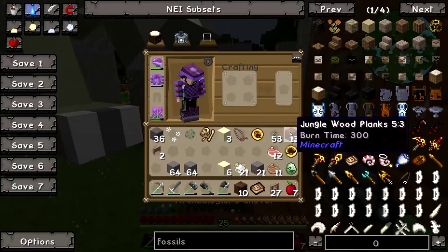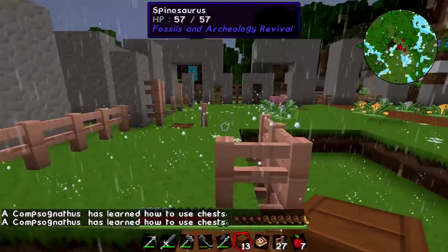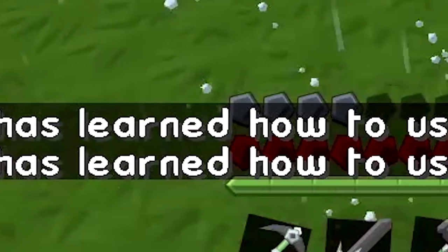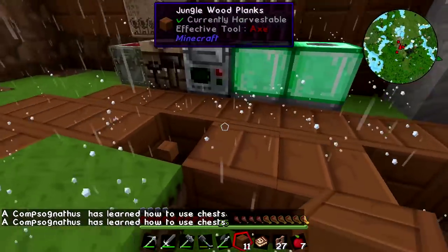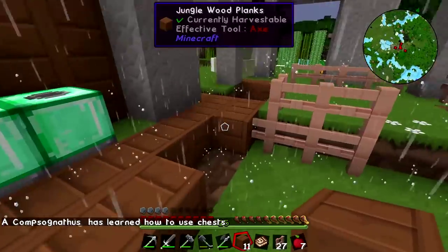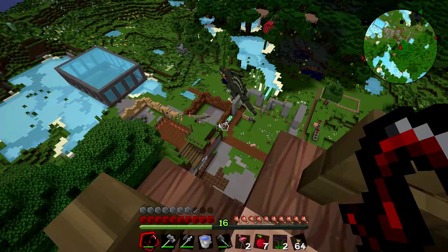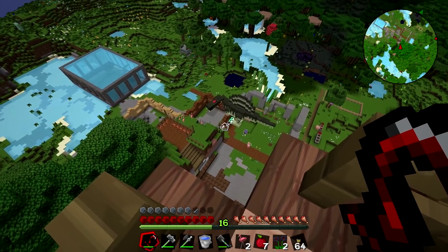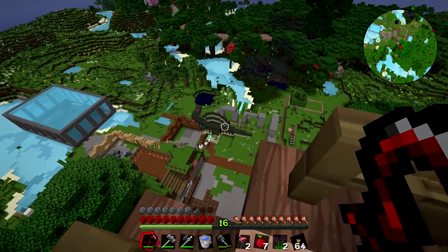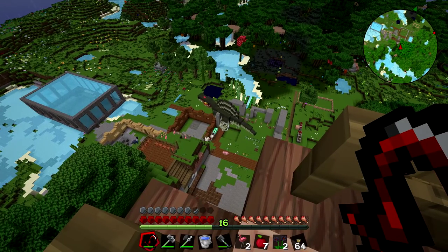Oh no, where is he? He looks stuck. A Compsognathus has learned how to use chests! Where's the comp? He's in the chest. What do you mean he's in the chest? I think it just means he's got smarter. Can they do that? Oh, he's going back in. I think he goes where he pleases, this dinosaur. I think nothing can stop him.